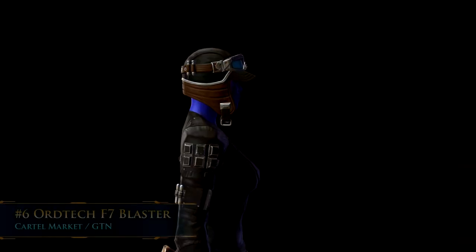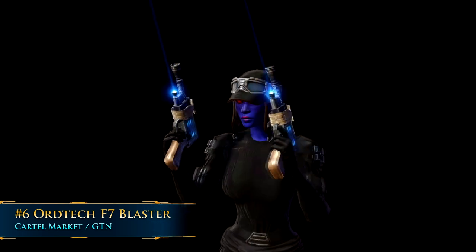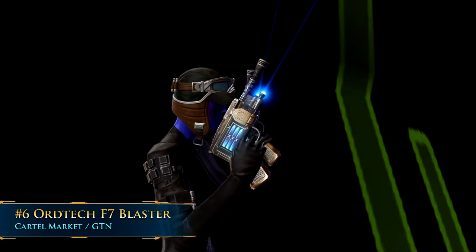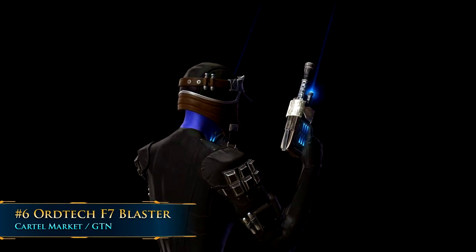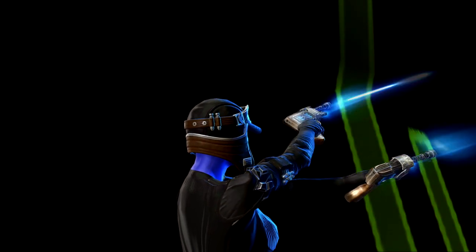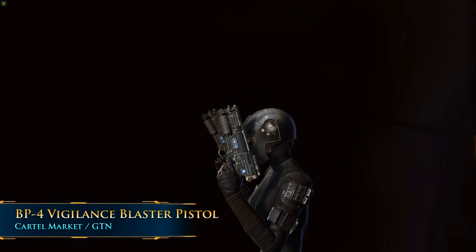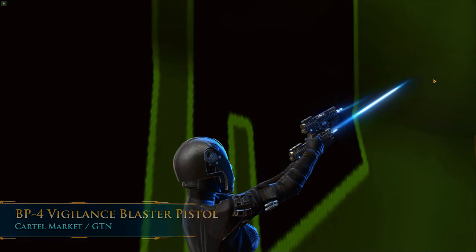Number 6: the Ord Tech F7 Blaster. This one has a really great look and glow. If you're looking for something more futuristic with glowy bits on your blaster pistol, this one comes with panels on the side as well as a built-in laser sight out of the front that will change color with your color crystal. If you're into that blue color but want something a little different, a more recent option is the BP-4 Vigilance Blaster Pistol, which has a really nice sound.